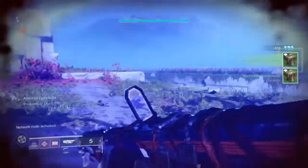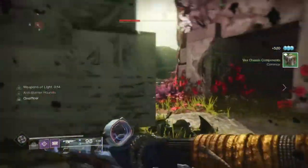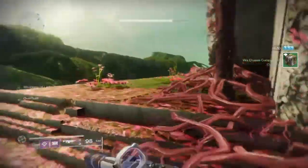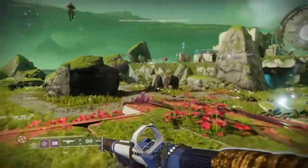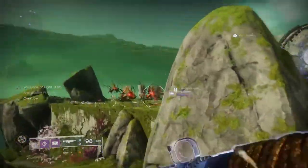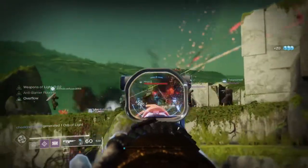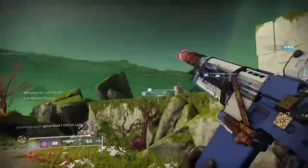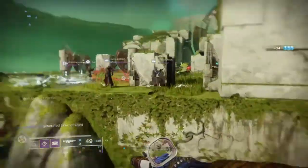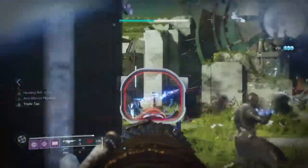Extended Mag plus Backup Mag plus Overflow equals 140 rounds in the magazine with all active. Adding Triple Tap — which gives a chance of returning plus 1 bullet on 3 rapid hits — means you can either outright destroy anyone you face with one whole magazine, or take out half an opponent's health depending on who you're facing, then finish them off with what's left. This is a PvE-only roll and it's a win-win — neither Northern Hunger nor Galiel 42 can get this combination.